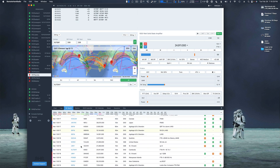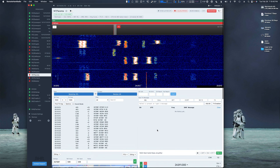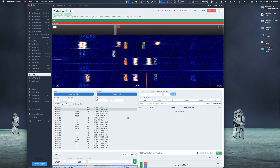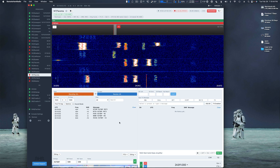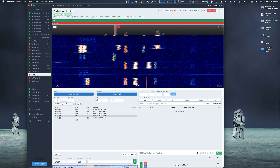If we scroll down here — XU7, 12 meters — he's claiming Fox and Hound at 24.911. We're on 24.911 and we can see people calling. Let's do a clear — we can see his multiple streams he's transmitting with down here at around 400 Hz.